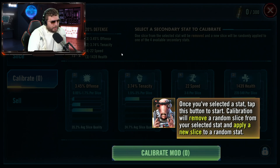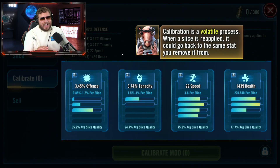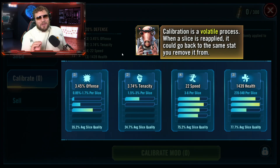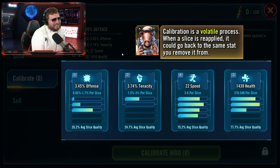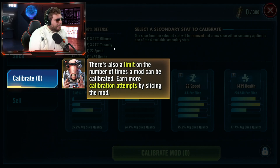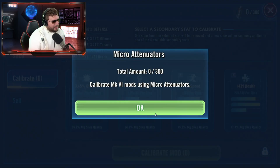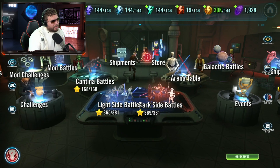'Calibration will remove a random slice from your selected stat and apply a new slice to a random stat.' Calibration is a volatile process — they emphasize volatile, meaning it's highly RNG dependent. When a slice is reapplied it could go back to the same stat you're moving from. You'll need micro attenuators to perform a calibration, and there's a limit on the number of times a mod can be calibrated. Earn more calibration attempts by slicing the mod.